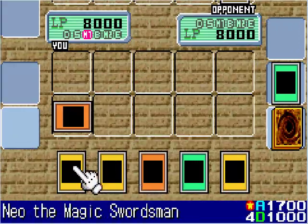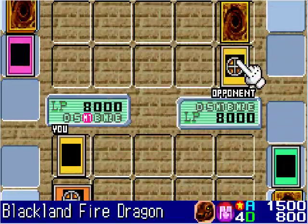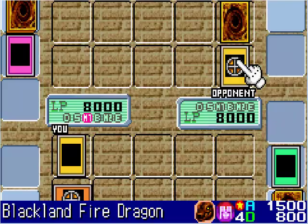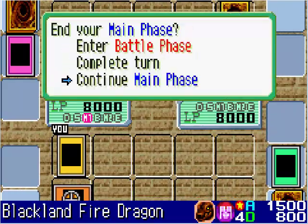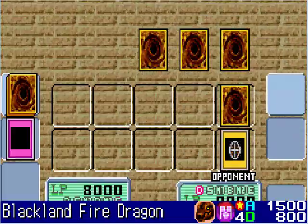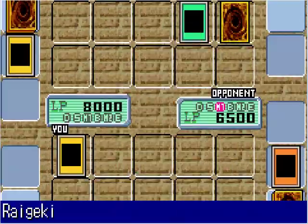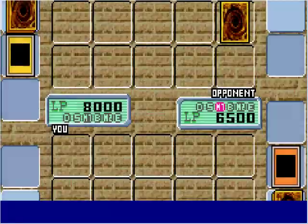So now I'm going to summon a monster. I choose Neo, the Magic Swordsman. I'm not going to attack just yet because the Dragon is equipped with Blast Sphere, so I'm going to end my turn. Now the Blast Sphere takes it down and some life points are deducted — 1500.